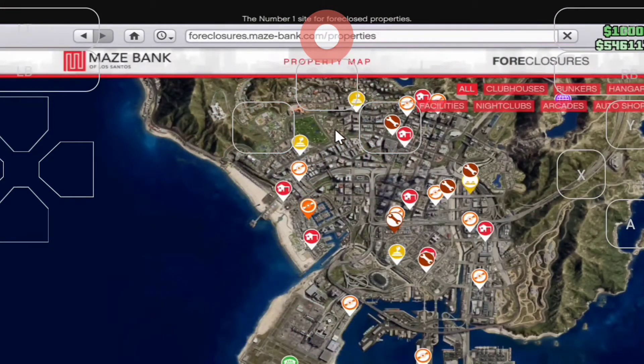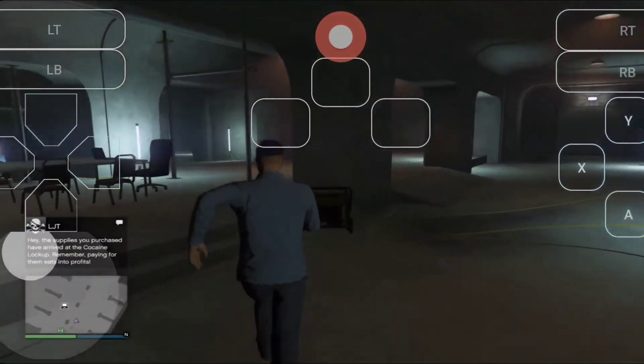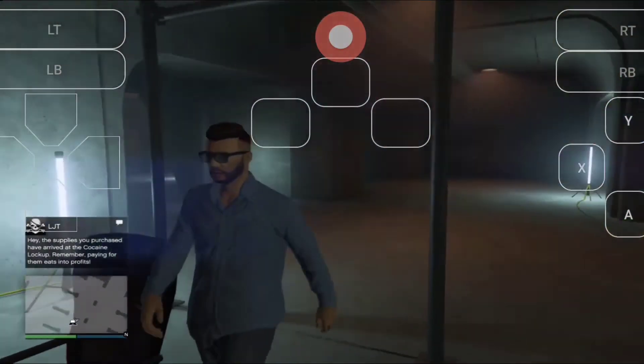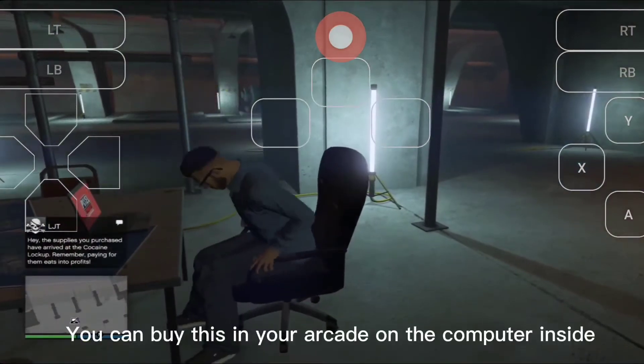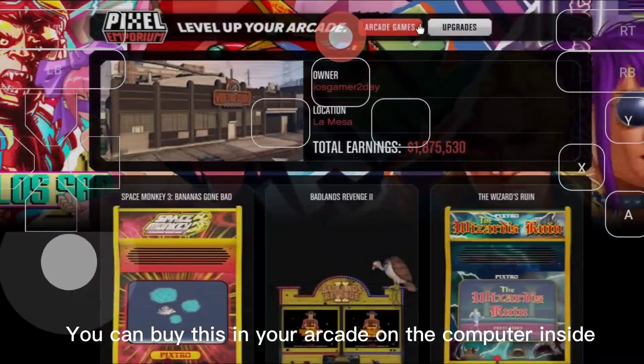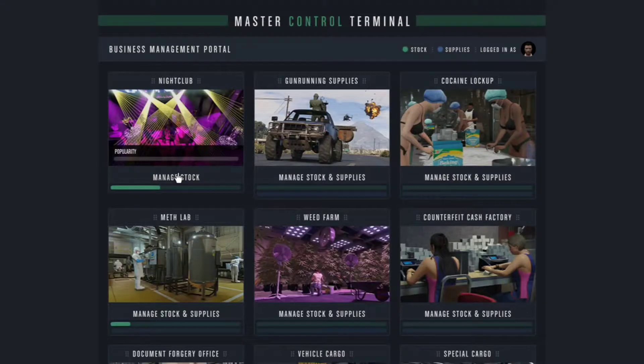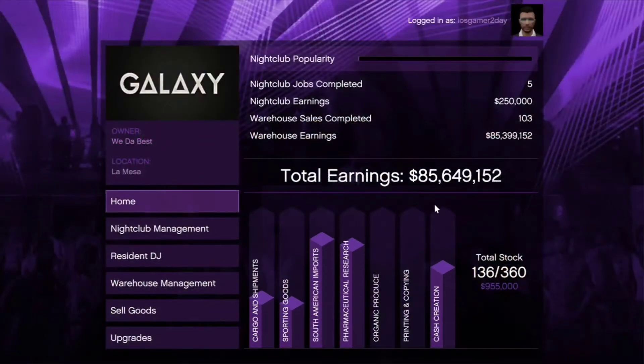Here I'm purchasing an arcade. Once you get your arcade, get the Master Control Terminal. This is great because you can manage all your businesses in one place — meaning you can resupply and sell everything from one single computer. The majority of my money is made from the nightclub.